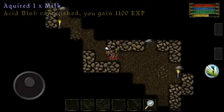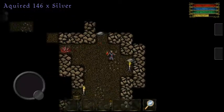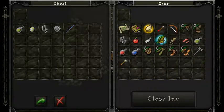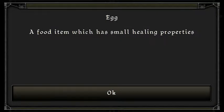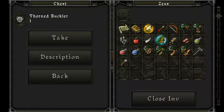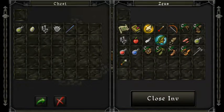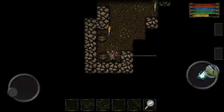There's an acid blob — that guy could have killed me if he had enough range and speed, but he's super slow so you can't quite catch him. We found an egg with healing properties. There's also a thorn buckler with six defense — the one I have only has four defense, so we're just gonna take all of it.